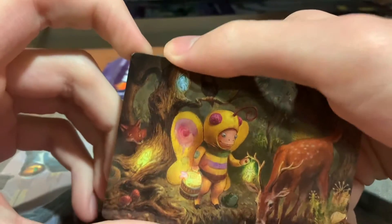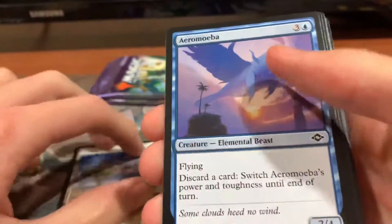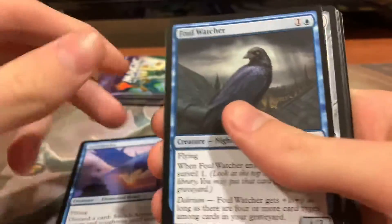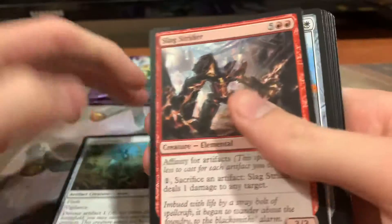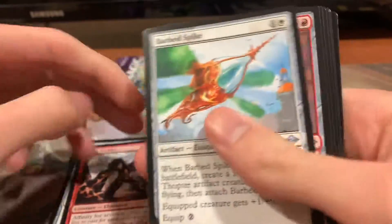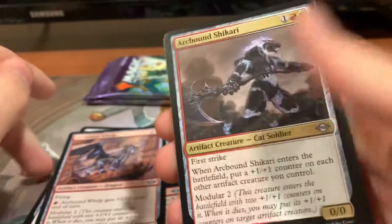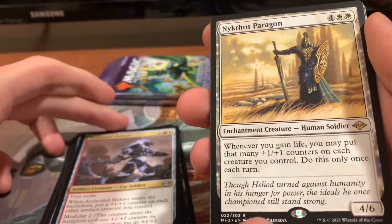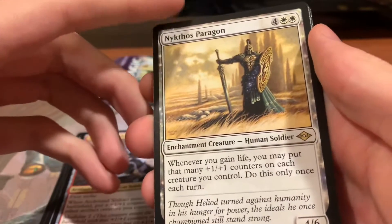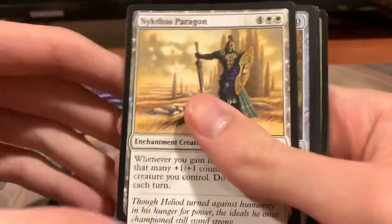So here's our art card. Mipa Plains, Aeromiba, Foul Watcher, Caprichrome, Slagstrider, Barbed Spike, Arcbound Whelp, Arcbound Shikari. Here we go, it's our first rare in Nykthos Paragon, so whenever you gain life, put that many 1/1 counters on each creature you control. It's very good.